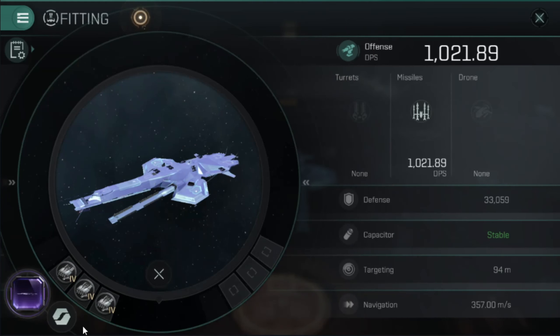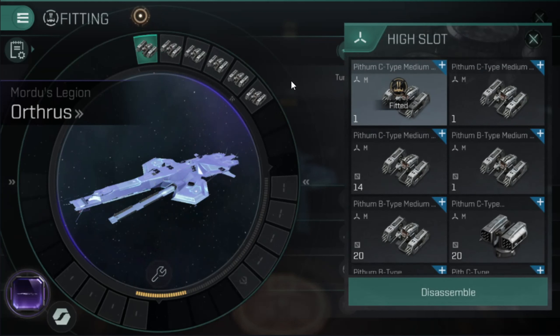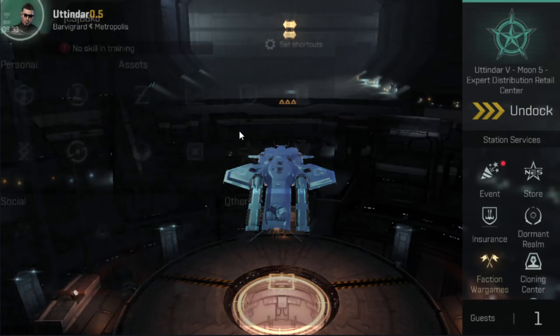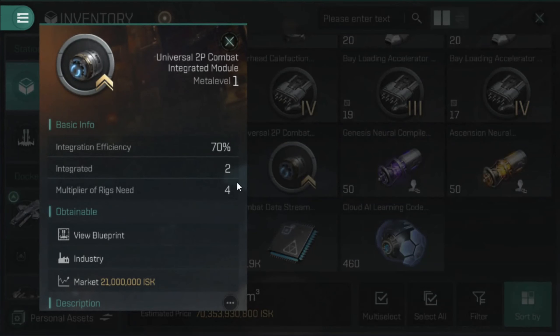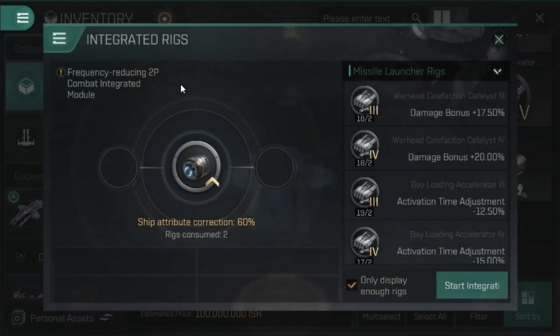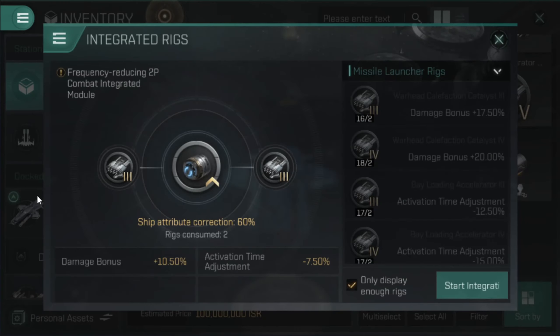We'll change these to B-types once we start getting maxed out and see what the DPS difference is from C to B. But let's go to our integration module. I'm not going to go with the absolutely crazy priced one — the two I have are the 60% and the 70%. We'll see what the DPS difference is between just that 10%. We're doing this on Tier 3 Bayloading and Califaction rigs. So once we integrate, we'll do damage bonus and activation time, and I'm going to do one at a time to see what the DPS difference is across all three slots.